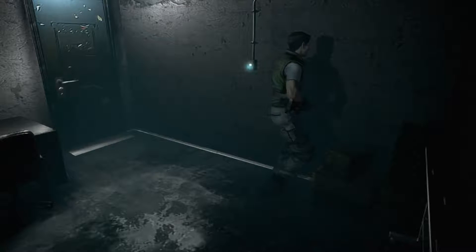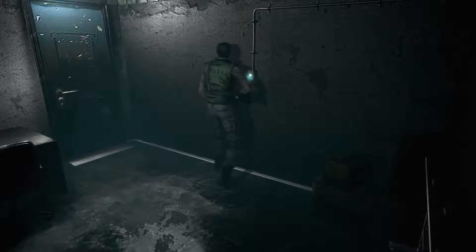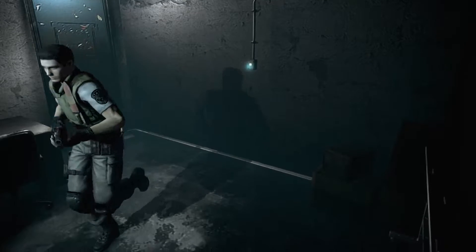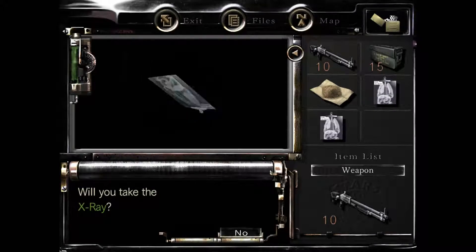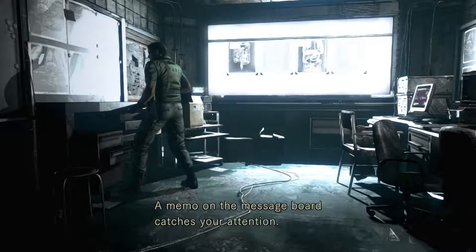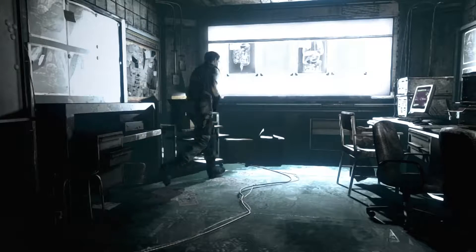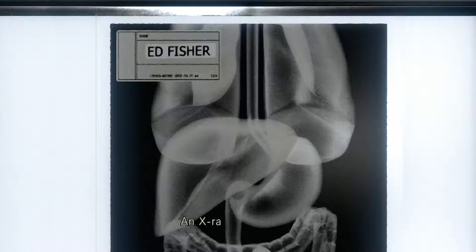Mm-hmm. Will you take the x-ray? This thing's been backwards for years. Press it. Ah yes. There's something scrawled on the notepad: 'To use the electronic door, place the initials in alphabetical order.' What? What initials? The stomach initials? Are there initials on the x-ray? Oh, EF.